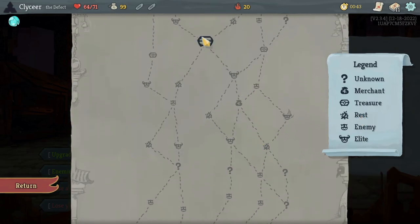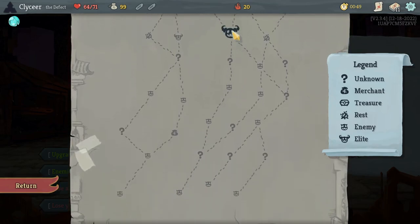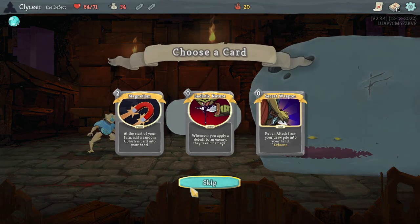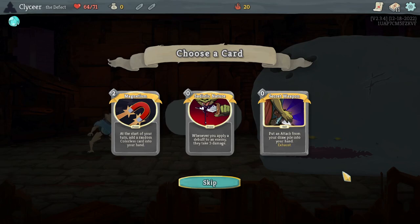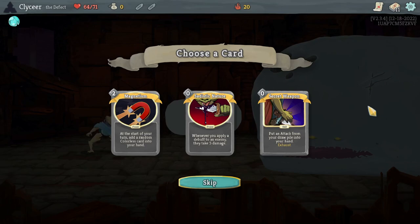Kind of like this little zigzag. To me, I can get strong enough for this elite in that amount of time. I mean, there are three regular fights. It's a colorless card again — okay, this time I have not been offered Apotheosis. Default Defect's deck doesn't apply debuffs, but they do get a couple cards that apply a debuff for zero energy.